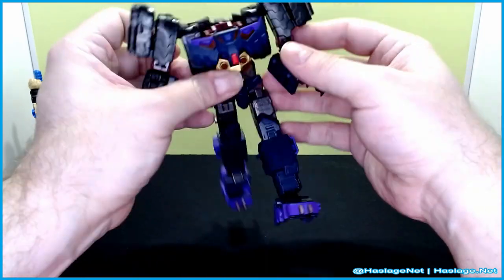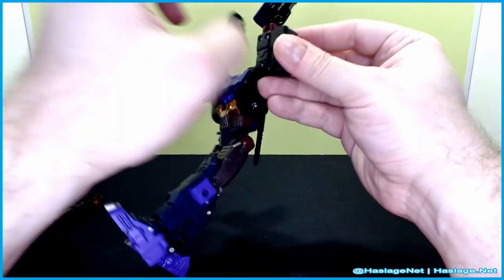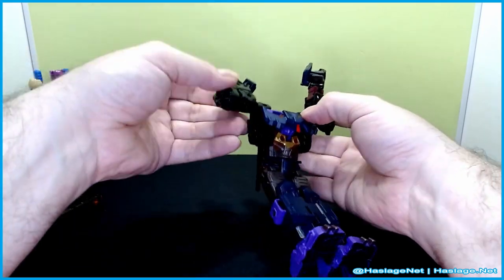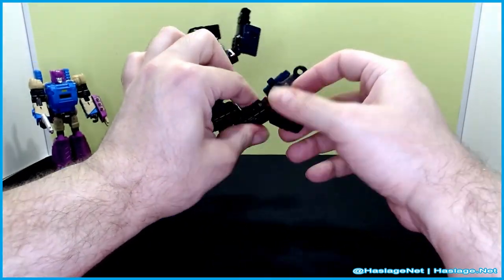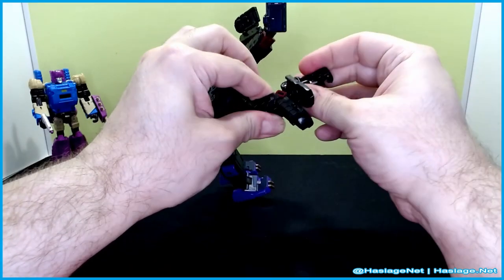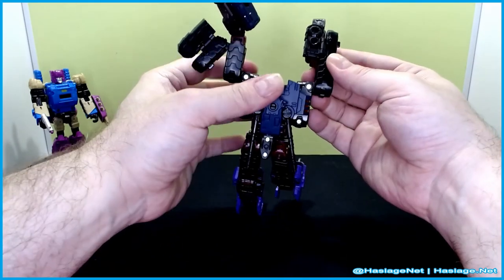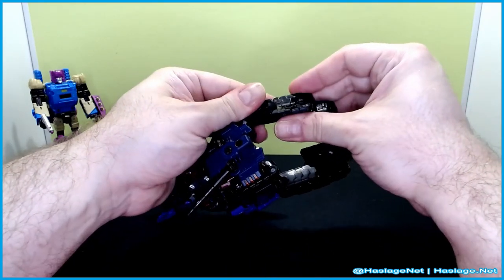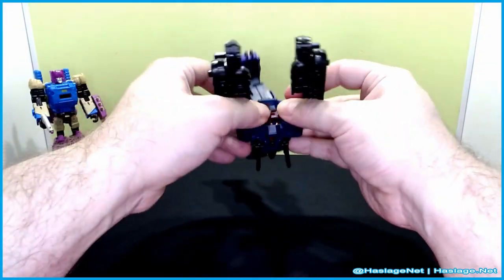We're going to move the arms up and open up this hinge here. Force the arm to do this — so we can cover it like this. It's a weird angle to get the treads positioned the way you need them. Then we pull these out.